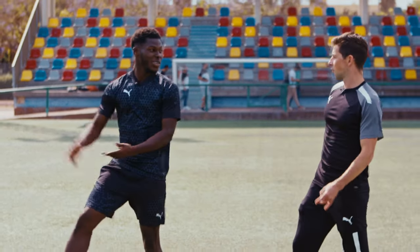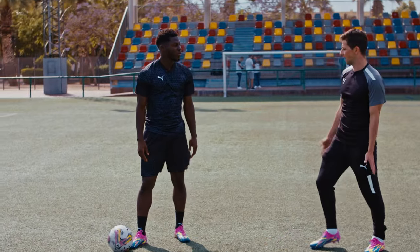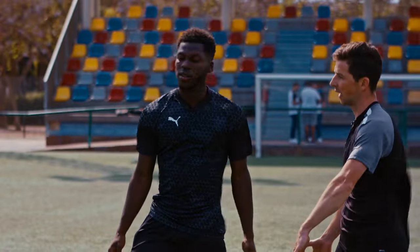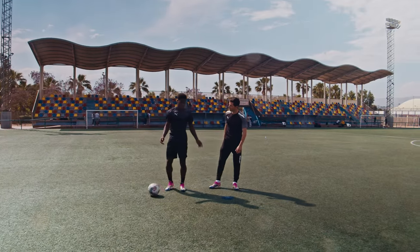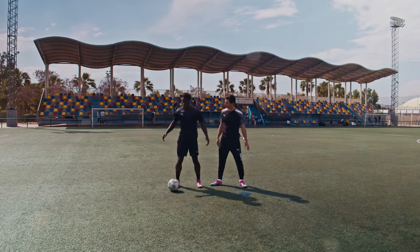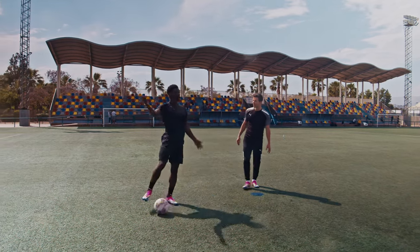Otherwise you'll lose the ball. So in that position, you're constantly checking your shoulder just to see. And if you feel the defender close, it's always one touch back — one touch, or if you want to take two touches, know which side it is. Don't turn into him. So you take a touch away and then play.